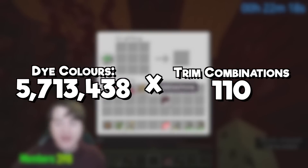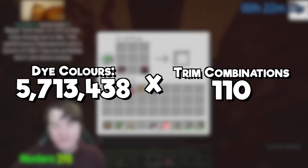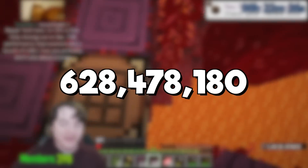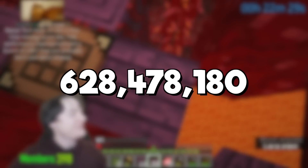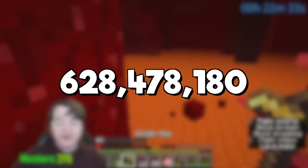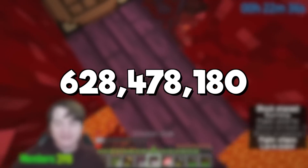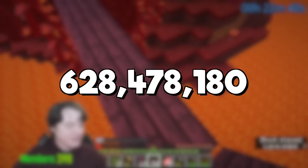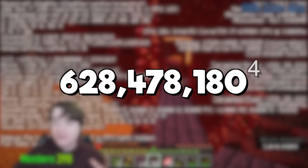For every one of the unique 5.7 million dyed colors, there are 110 different variations — or in total, 628,478,180. And that is for every individual armor piece. Bear in mind you can actually take 4 different armor pieces with different dyes, different trims, different types of trims, and so if you treat the entire set as a unique piece of armor...